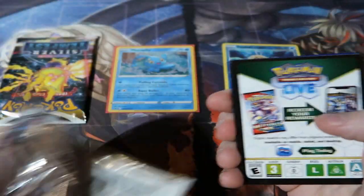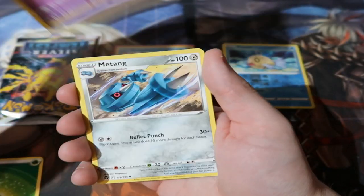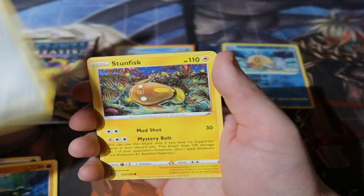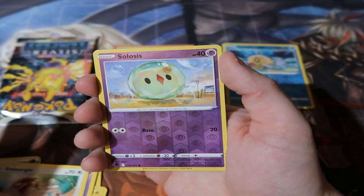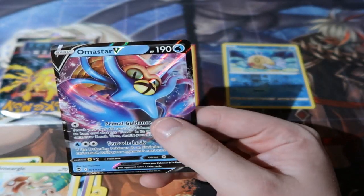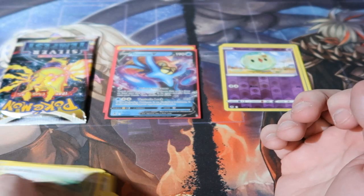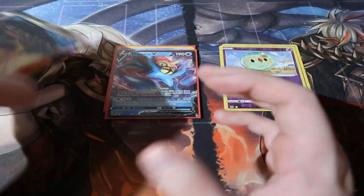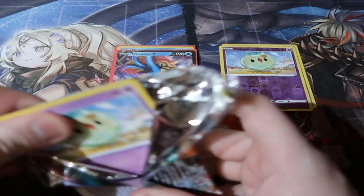Next pack. With these blisters I always hope to get at least one or two hits, because you do pay quite a bit of money — around 13 quid a piece. We got Togedemaru, quite an adorable card, Espeon, Smeargle, a Reverse Foil Solstice, and an Omastar V — great start, that's two points! I didn't even know Omastar was in this set. At least they're giving some love to the fossil Pokemon, because I don't think fossil Pokemon get a lot of love like they used to back in the day.